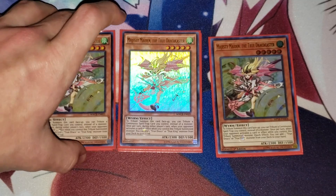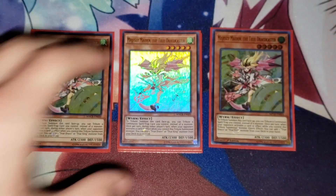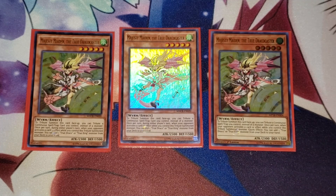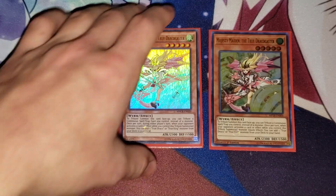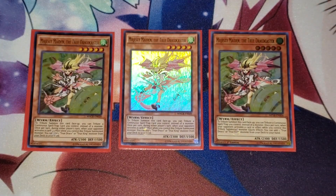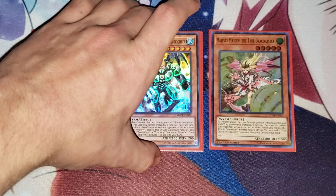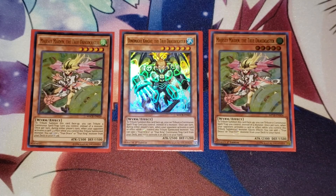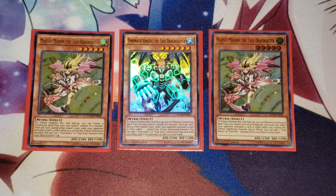Three copies of Majesty Maiden. Majesty Maiden searches monsters when your opponent would activate a card or effect — you can chain to this to activate and then search a monster. You can also tribute summon it with a Continuous spell. I also run one Dynamite. Dynamite is probably the best one because it helps you search your traps whenever your opponent activates a spell or trap, so it's really good for that reason. These are all the monsters that I run.